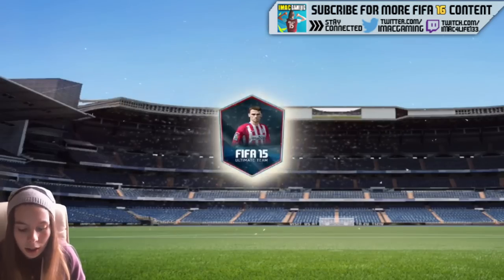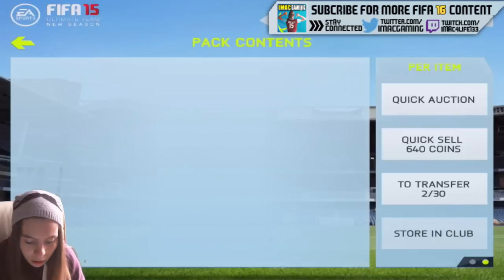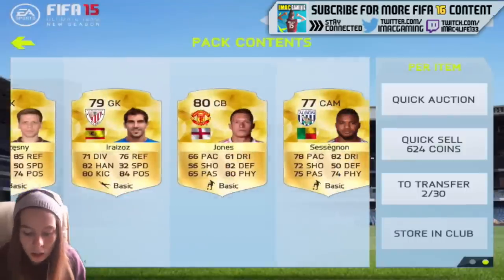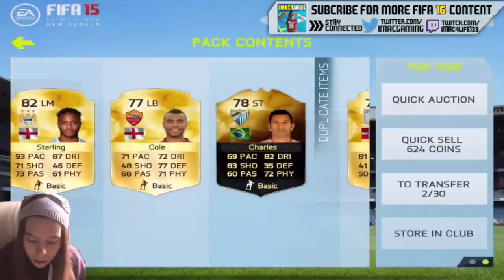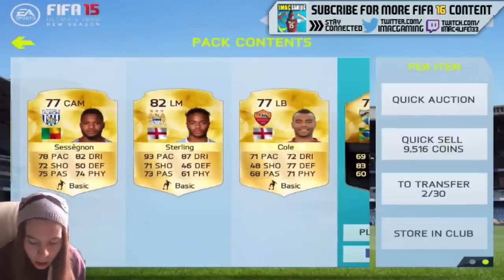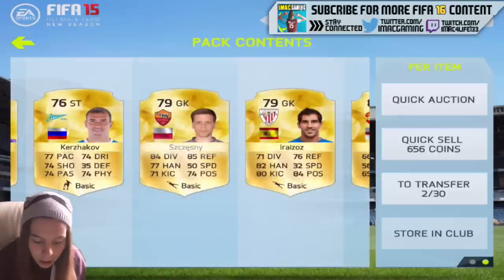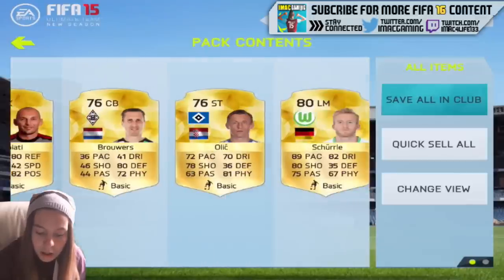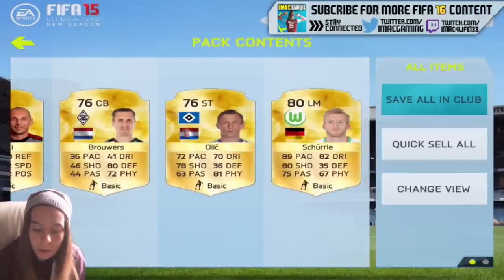We've got Miranda. Now here we go — we've got our second inform. I'm pretty sure I haven't got this guy — Charles. We've got Raheem Sterling as well, he's probably going to be worth something. All the ones I don't have I'm going to keep.